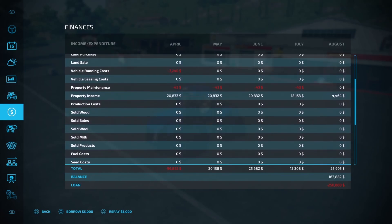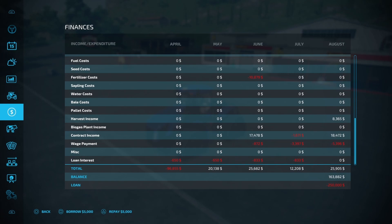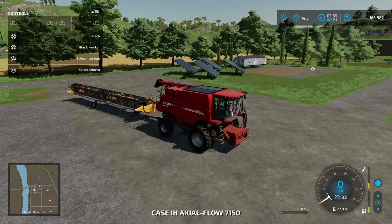So how did we go? Four grand in property income — that's from the solar panels. We got $8,365 in harvest income, so that was extra crop from the contracts that we were able to pocket. Then we got paid $18,472 for the actual contracts themselves. Wage payment of roughly five thousand, which gives us a net profit of $25,905. Not a bad effort for today. Nice work.